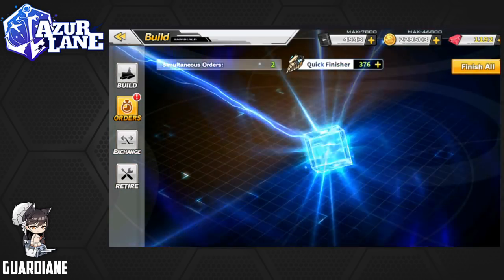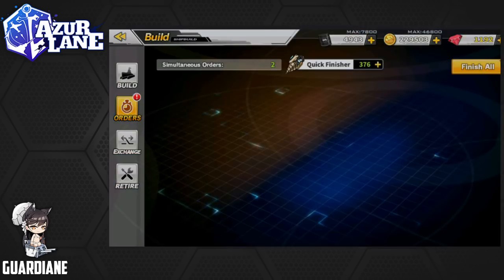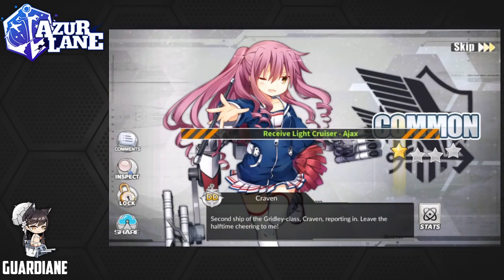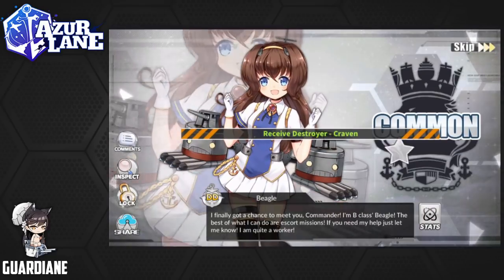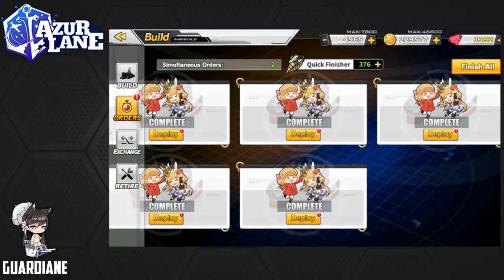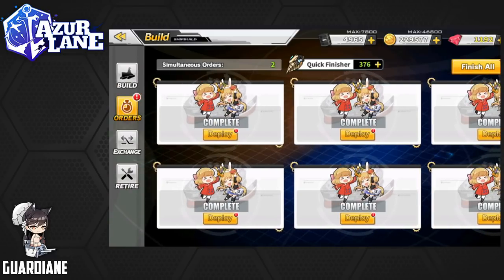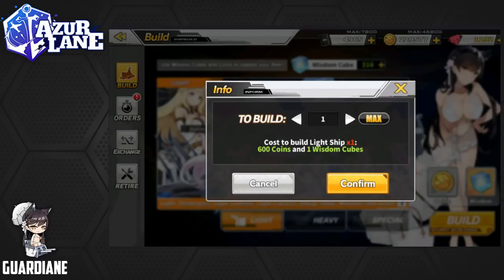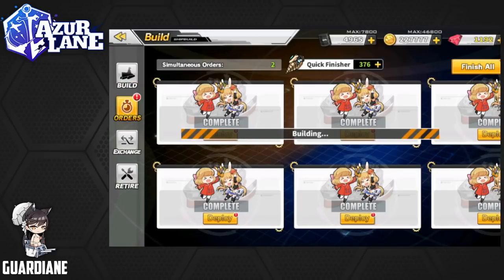First up — probably going to be a bunch of destroyers. Oh, it's going to be an Ajax — not bad. Craven. Beagle. That's actually perfect because I need three more for the rest of this week's quest completion. So let's rack up three more here of the light construction, and we'll finish all.